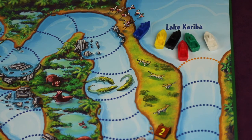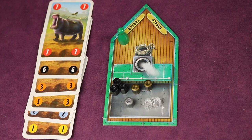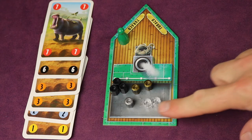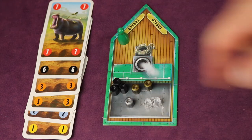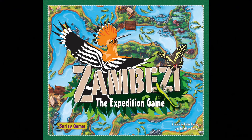The game ends as soon as all the remaining boats make it to Lake Kariba. You'll score points for arriving faster than others, for the goods collected throughout the game, and for how good your documentary was. Zambezi, the expedition game, is for 2-8 players, ages 10 and up, and it's available now. Click the link below to be brought right to the product page.